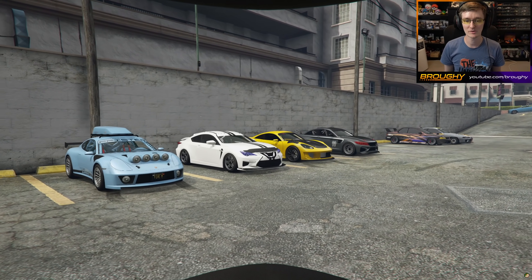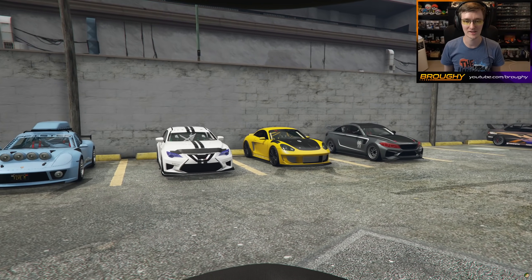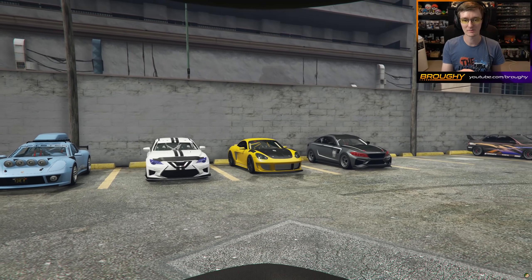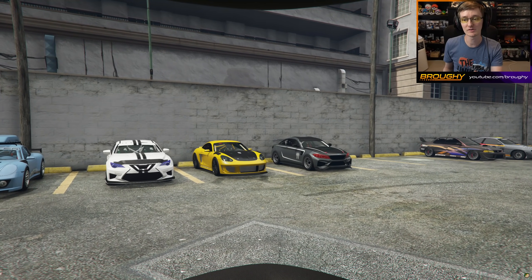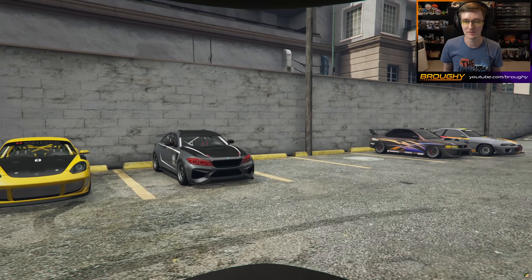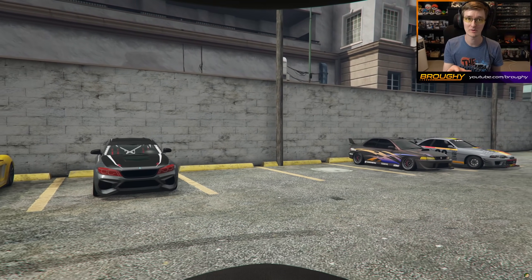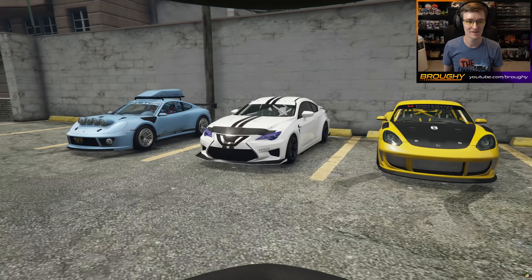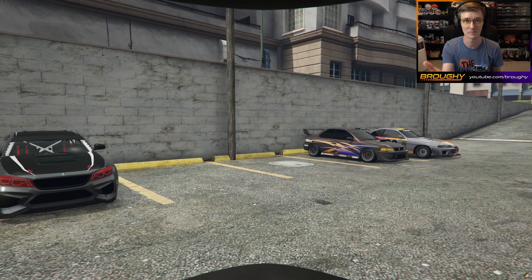First, we're going to do the Legendary Motorsport cars, and then we're going to do the Southern San Andreas Super Autos cars. There is one missing there, but I will show that one anyway. The way that it works is that we know the order these are going to be released per website. We know we're going to have the car on the left first, then the middle, then the third car, then the car on the right — but that's only for the Legendary Motorsport website. One of the Southern San Andreas Super Autos cars could be mixed in with this. So we might get, for example, the Comet first, then move over and get the Sultan, then this, then this, then that. It can vary between the websites, but this is the order for each website.